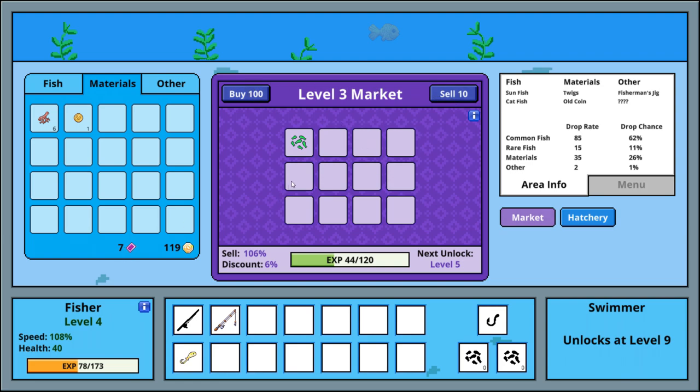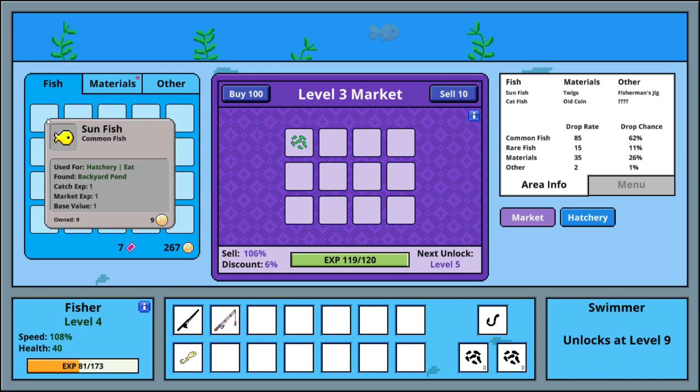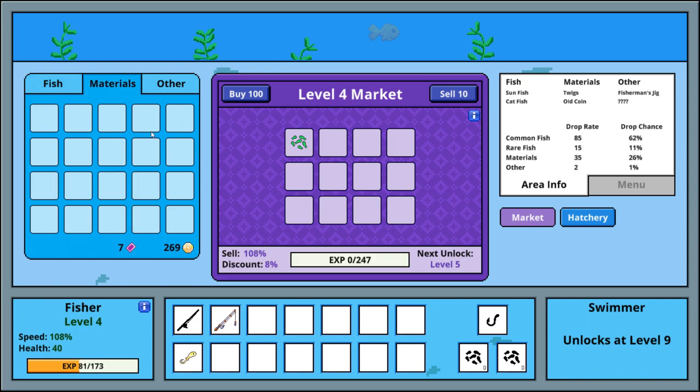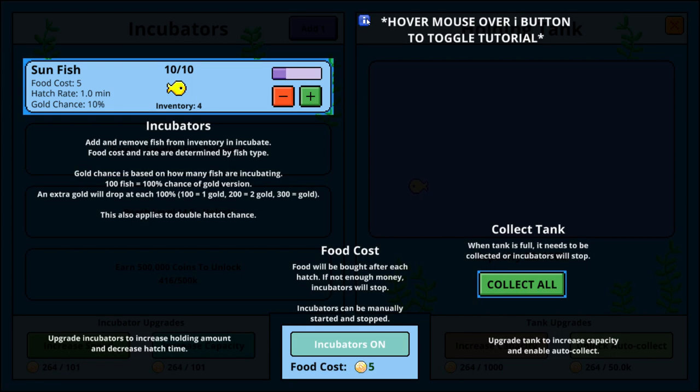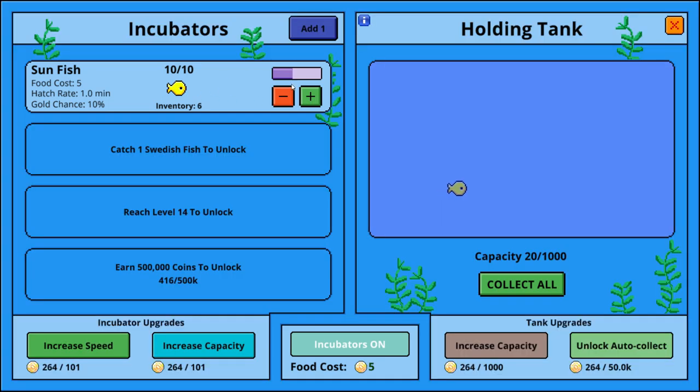Nothing else here — let's sell. It levels up my market when I do that. Level four market now — next unlock is level five. I got a discount and I sell for a little more. There's one fish in my tank now. It costs five gold — but five gold per what? Maybe they'll explain it. Food will be bought after each hatch. So once it hatches it costs me five gold. If there isn't enough money, the incubator will stop.